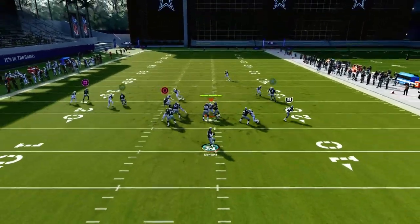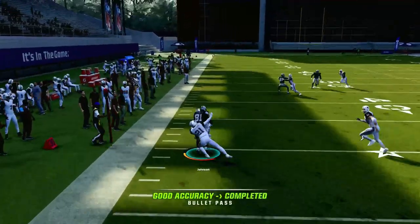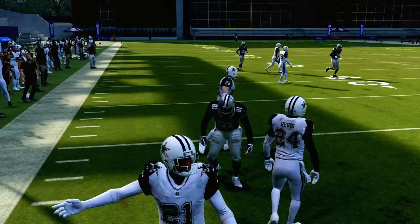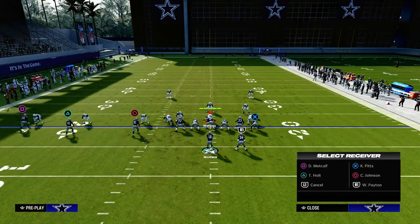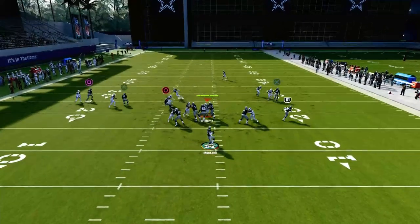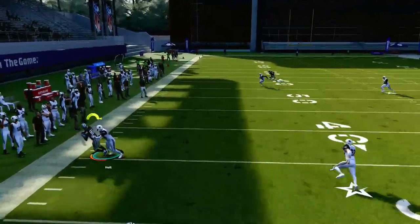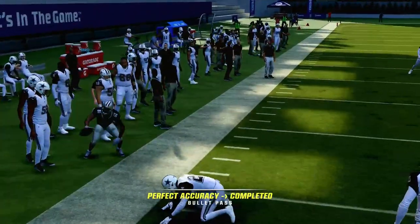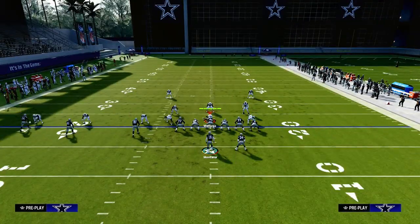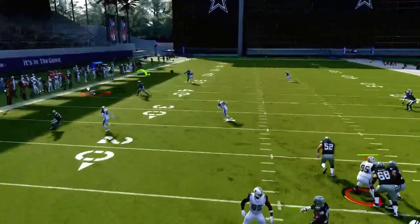The first read on this play, we're always going to be looking at that deep streak, but then we want to look to essentially our sail concept on the left-hand side. This is going to do a really good job against a couple of different defenses your opponent might call. There's a specific reason why we call this. Also, if you look at this out route, it's actually pretty good against man coverage — really good against shade over top man, which we'll get to in just a second. It has this kind of speed cut to it, which makes it a unique thing.